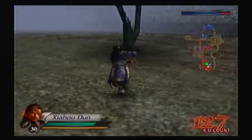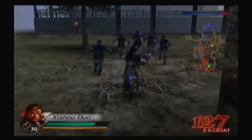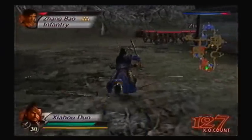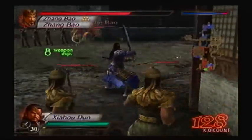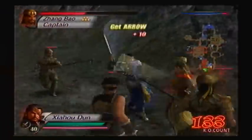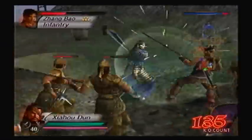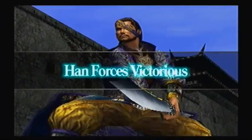Now let's go in and take out Zhang Bao — he's waited long enough. How nice that Xiahou Dun and Liu Bei are working together, because pretty soon over the years, they're going to hate each other — or find themselves trying to kill one another. You can still respect your opponent and want to kill them: 'I think you're cool, but you must die.' Just getting some nice weapon experience to wrap this up. That was quick.